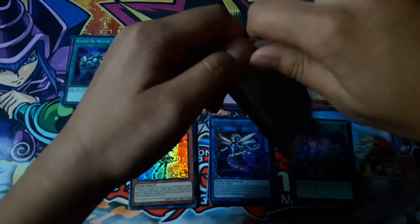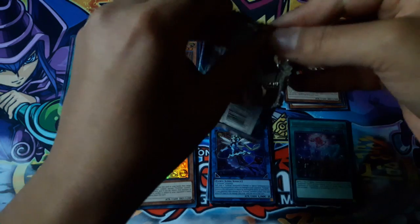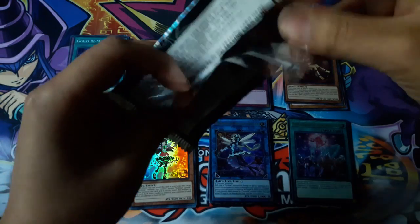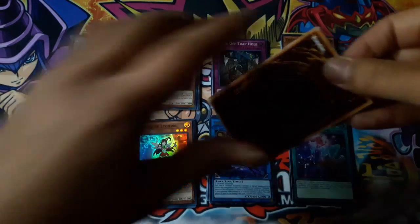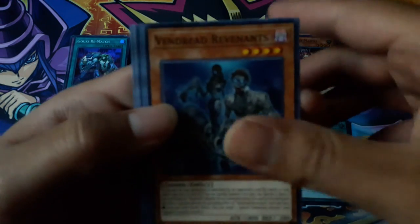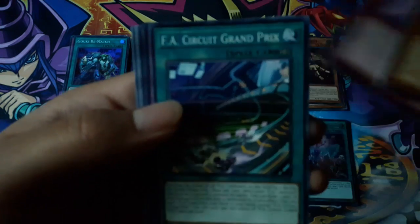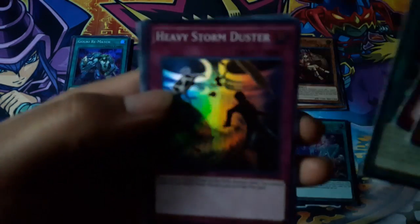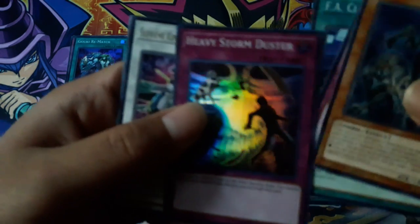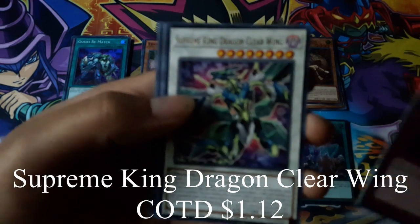Now for the last pack. Ventred Remnants. Heavy Storm Duster for a super rare — that's a good card. And Supreme King Dragon Care Wing for a rare.